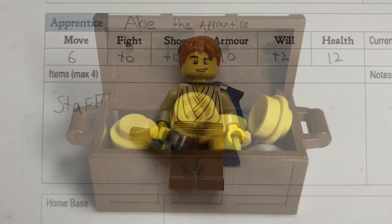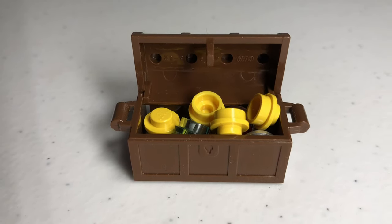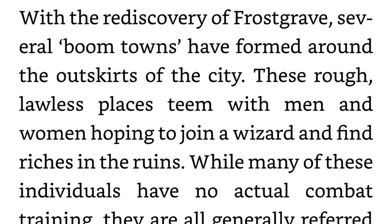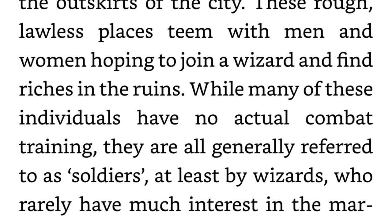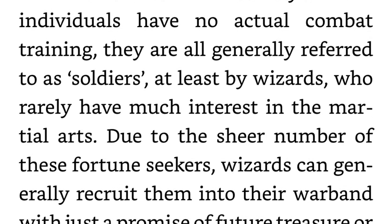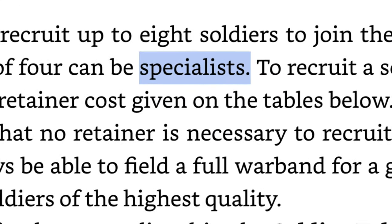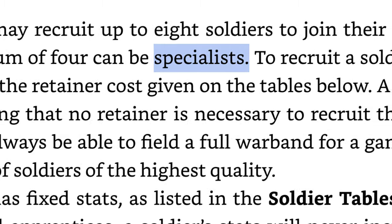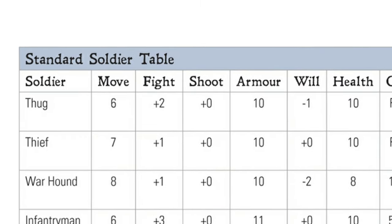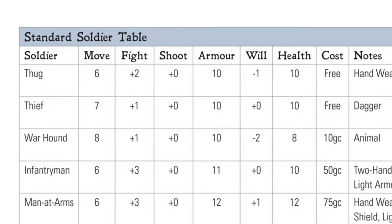Assuming you hire an apprentice, you'll have 300 gold crowns to hire 8 soldiers. The title soldier is a generic term in Frostgrave that doesn't necessarily mean a trained warrior, but rather whatever mercenaries you hire to assist your spellcasters. In the second edition of Frostgrave, soldiers are classified as either standard or specialists. Any number of your 8 soldiers can be of the standard variety. These are unskilled grunts, greedy treasure seekers, and common mercenaries found throughout the city of Frostgrave.